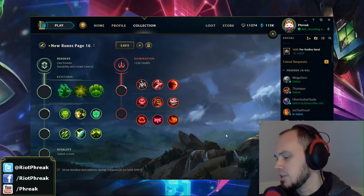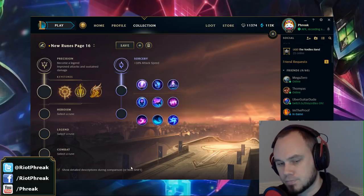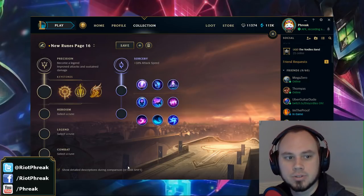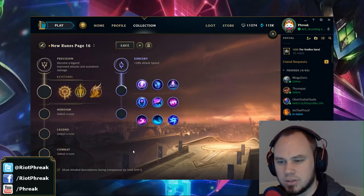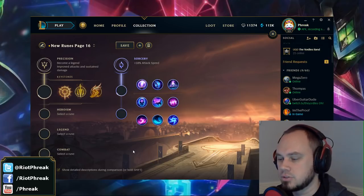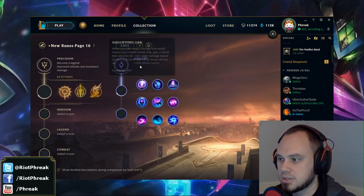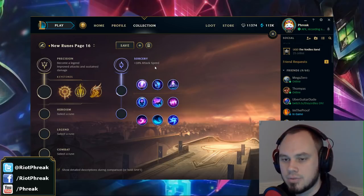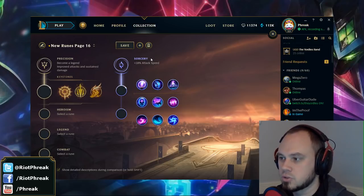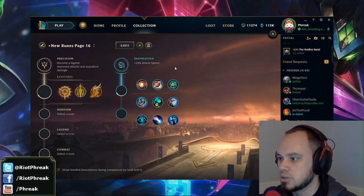So let's break down some of the math, because that's really the primary thing that I do here — gold values of things. In any given path, the stat you're getting as your path bonus — the attack speed, ability power, health, or whatever — in almost every case it only cares what your primary is. Precision plus Sorcery is no different from Precision plus Resolve. There's no difference in the stats whether Domination or Inspiration is your secondary.